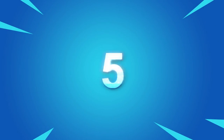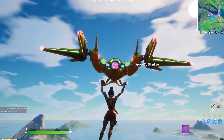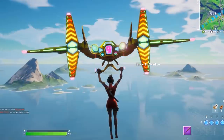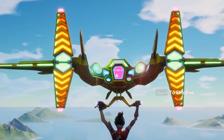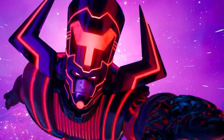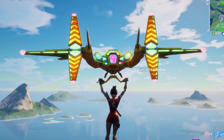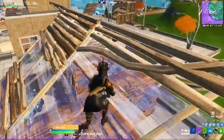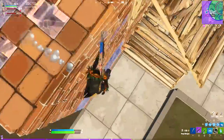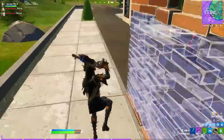Number 5: Galactus. One of the coolest secrets right now isn't even on the island itself — look up instead. You might be able to make out a small bright light in the sky, and it turns out that light is actually Galactus himself. He is getting closer and closer to the island and will show up bigger and bigger as the season progresses. As he gets closer, we get closer to full-out war — the Nexus War.